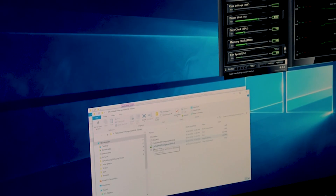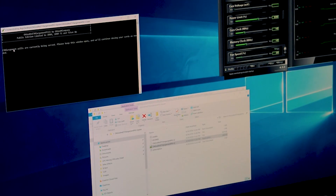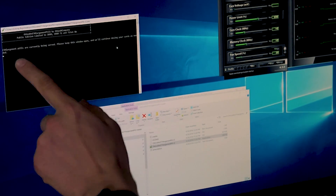All the links for everything will be in the video description. We're going to open up the program — the ETHlargement tool R2. That's open now. 'ETHlargement pills are currently being served. Please keep this window open and we'll continue dosing your card as needed.'